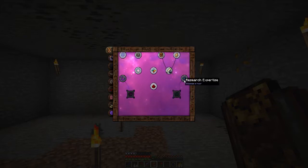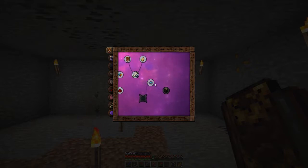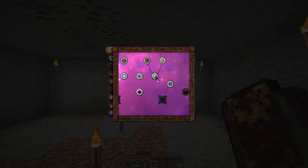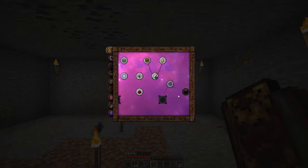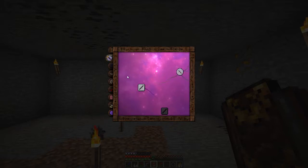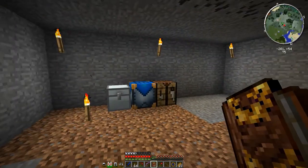I don't think I'm going to have time this episode — I just wanted to get this video out to show you I'm still alive and still working on this. But the Thaumonomicon has a research section. This is actually something we are going to work on right now — this is how you discover things. My next branches would be research expertise, advanced node tapping, Greatwood, Wandcore, et cetera. So I have a lot of research to do.